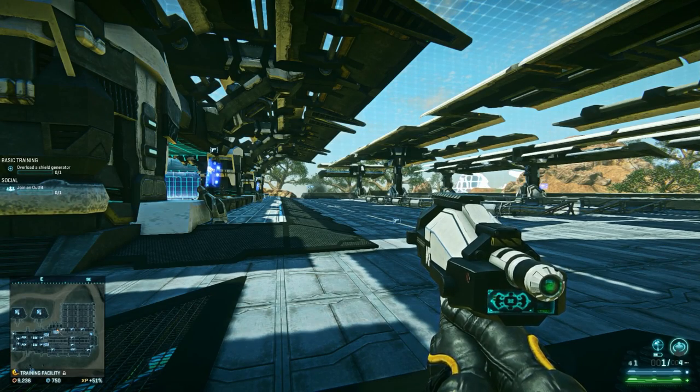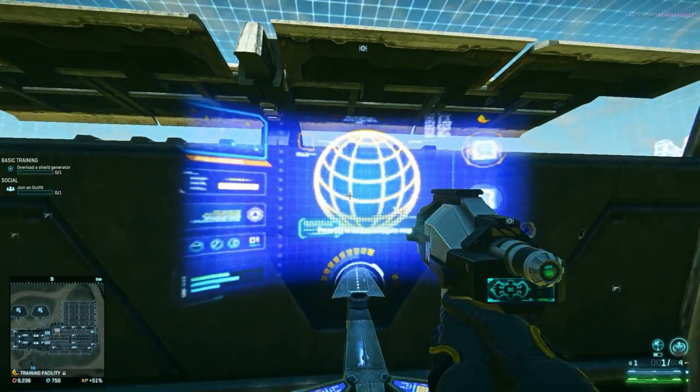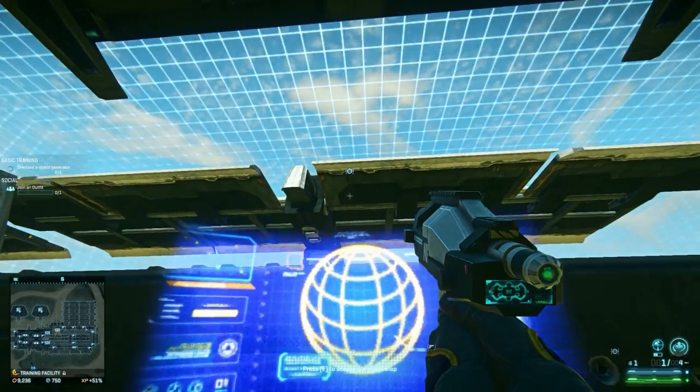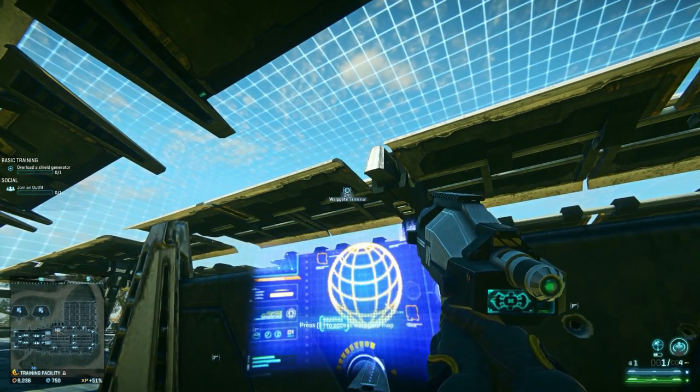Greetings, dear viewers, and welcome to the virtual reality training area in Planetside 2. Every faction has one of these. You can get to it through the world terminals through your warp gate. Just look for the terminals that have this globe icon, or this globe image on their monitors or their displays, and this warp gate terminal icon above them.